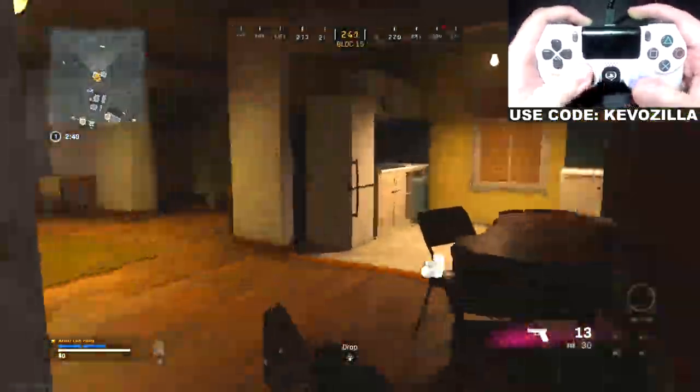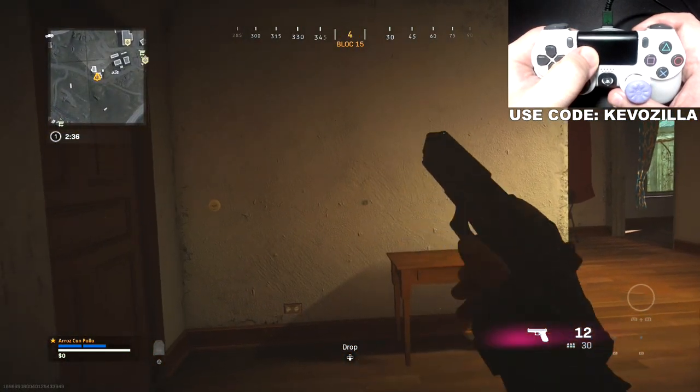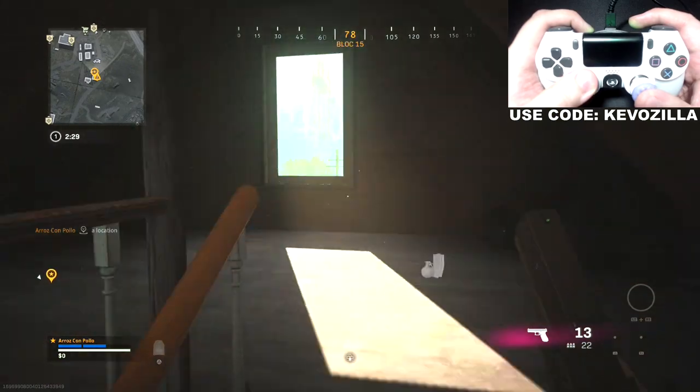Let's say you drop in. Once you drop in, you're always going to want to activate Weapon AI for the pistol. So hold touchpad, R2. Now when you ADS and shoot, you're going to have rapid fire and no recoil for the pistol.